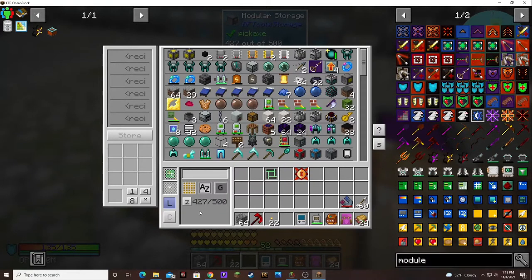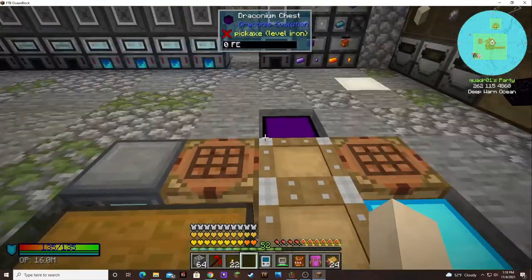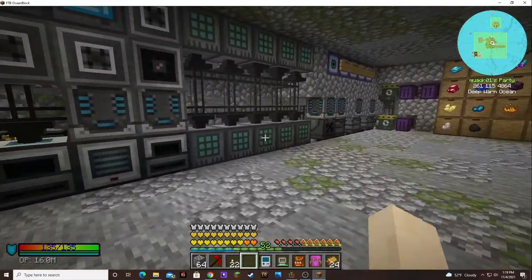I've almost got this thing filled up. I might have to make another one, just to put a tier core in there to hold more. Because 500 is way more than the chest. It doesn't take power or anything. It's only one block, I could replace these.